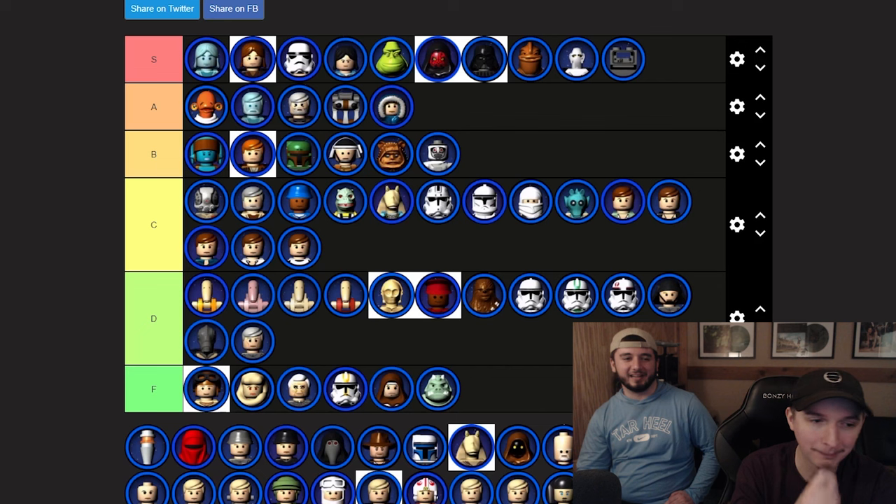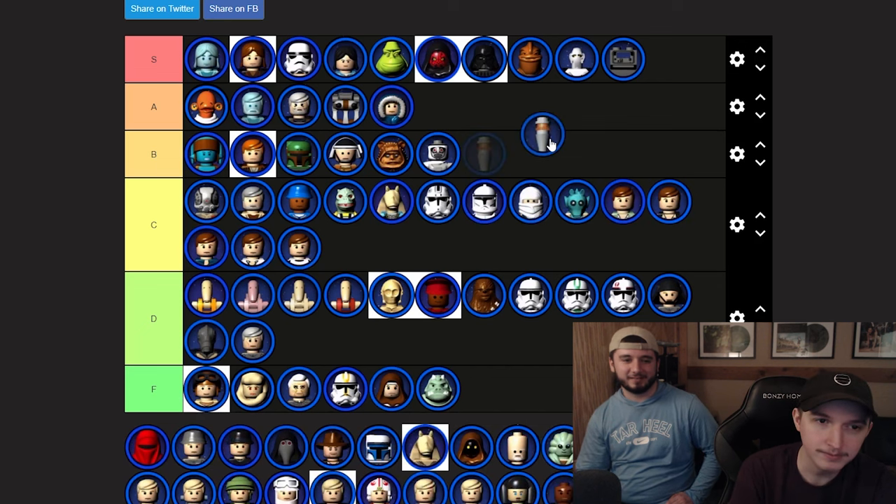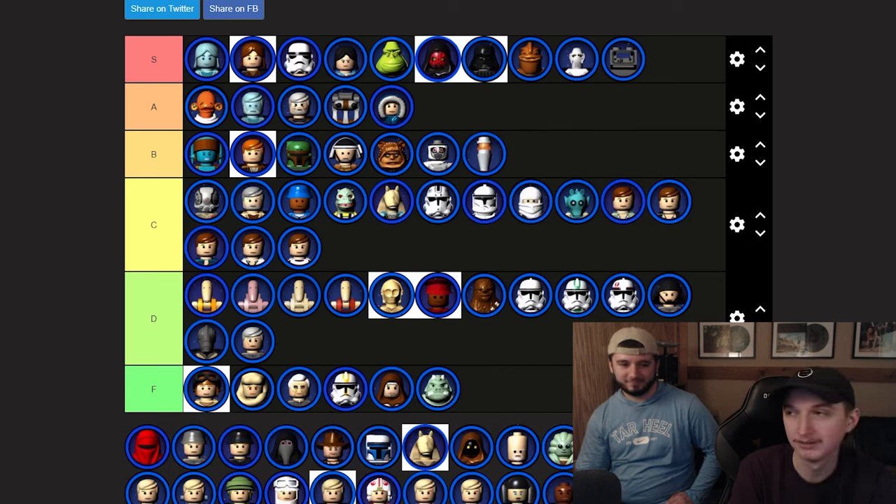IG-88 — he's higher than the other bounty hunters. We're breaking from the pattern. He looks trollier, has a trolly walk. B tier. And the Royal Guard — dripping with aura. They just stand there menacingly. At least A tier.